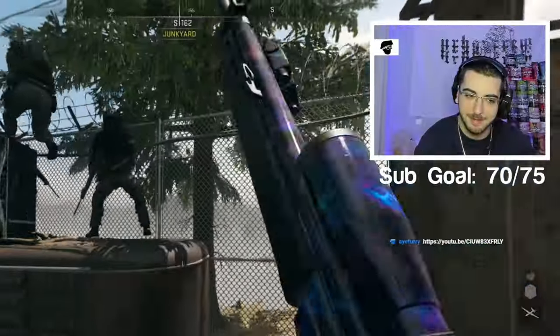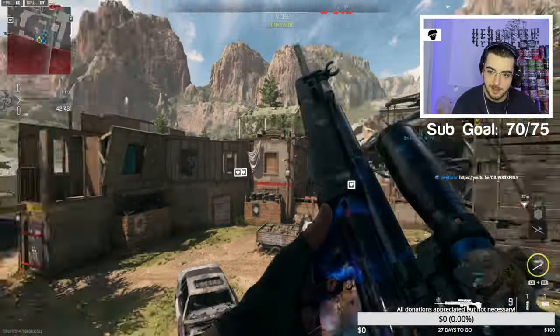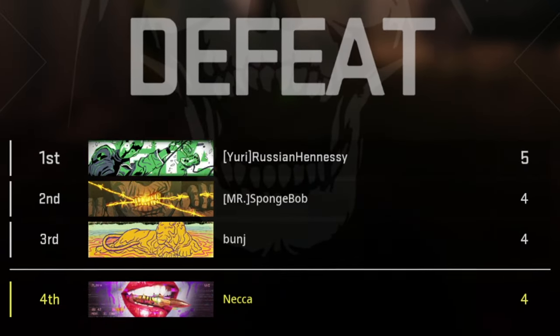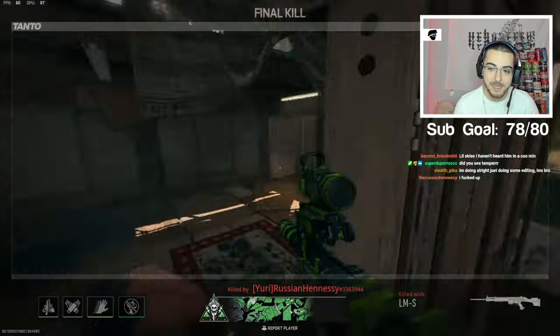I hit-marked a shield — my teammate's shield I think, but hey. Next try. Russian Hennessy — okay, he does have a weird gun, he's got the PSG.